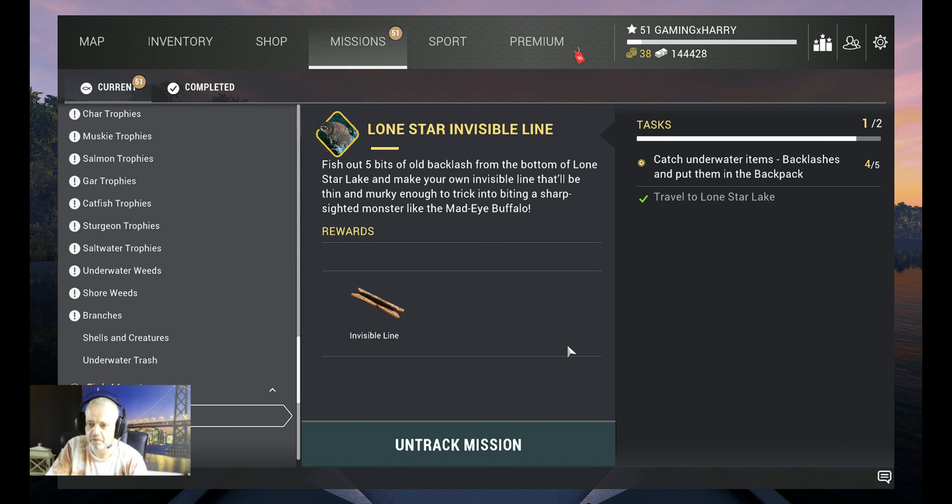Hello guys, welcome back to another Fishing Planet video. This is an update video — I already did this two years ago but it's very old, and I wanted to update it with webcam. This is a Lone Star invisible line mission — it's a fish monster. You need to catch the Mad-Eye Buffalo, but before you can catch it, you need the invisible line. You catch it in the water.